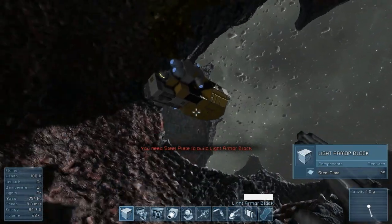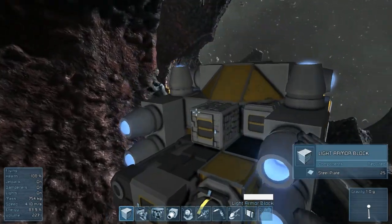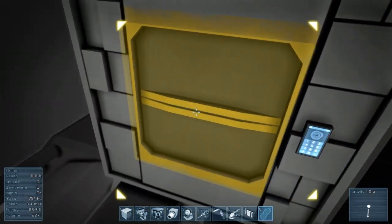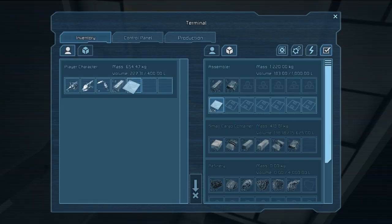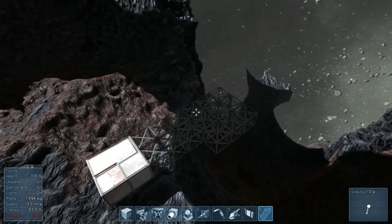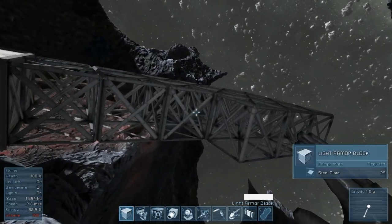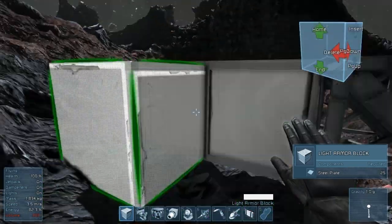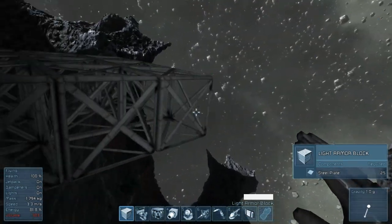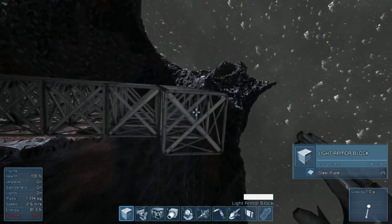We need some more so we'll go back — we don't even have to go inside, we'll just go to the outside part of the assembler and see how many have been made. 61, all right, awesome! I wonder if this is like in creative mode where you can just press Control and drag. Yep, we can do that in this mode as well, it's just a little bit harder because the distance at which you can place blocks is a lot shorter than in creative mode.